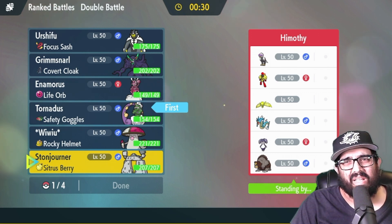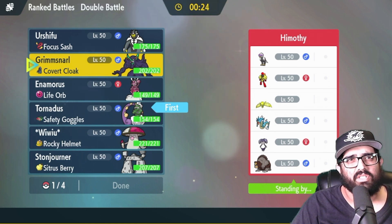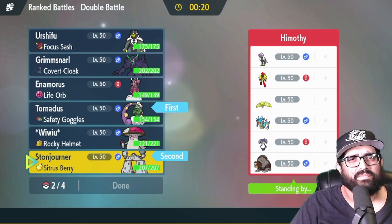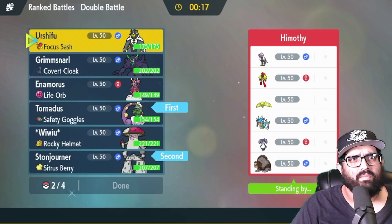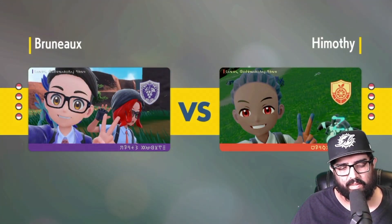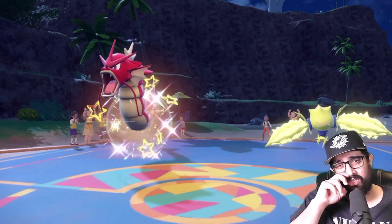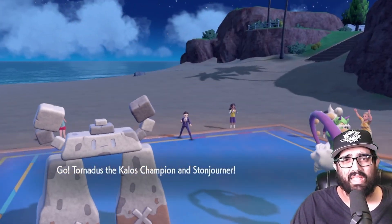I don't like what's happening. If I had screens Grimmsnarl this feels good, but otherwise I think I have to lead Stonjourner and bring Enamorus and Urshifu in the back for cleanup. They're gonna lead Indeedy and Eleki with a Terra Psychic Expanding Force in terrain — let me spoil it for you. I don't know how to stop it frankly. But the actual lead is Eleki and Gyarados — not what I expected!